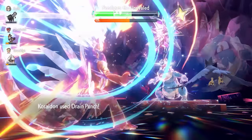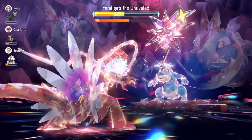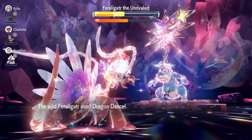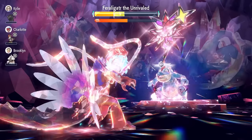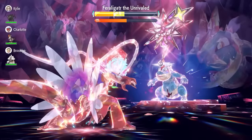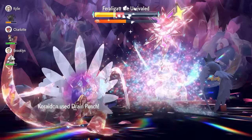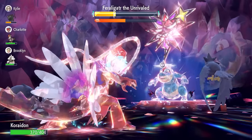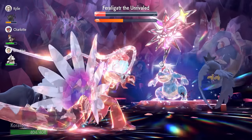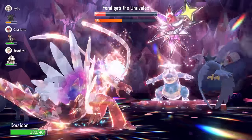Even after Feraligatr negates its stat drops, it's not doing too much damage — the Intimidate partners really help. You can use All-Out Pummeling to expedite the damage further if you want, but it's not necessary. Koraidon makes Feraligatr a really easy raid to get through. There's the shield gone, and two more Drain Punches will be enough to finish it up, with plenty of time left on the raid timer.